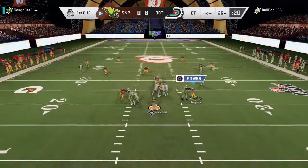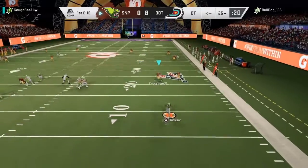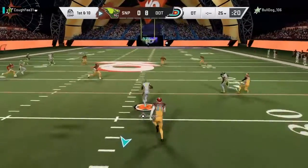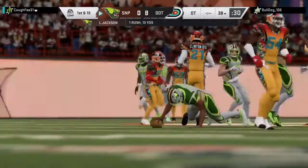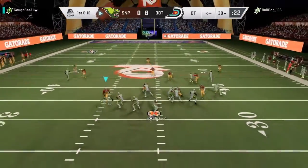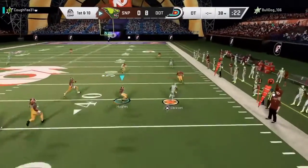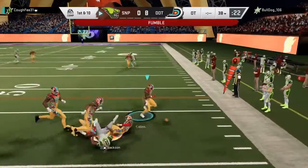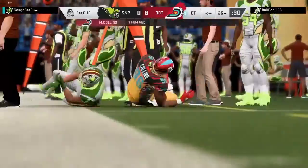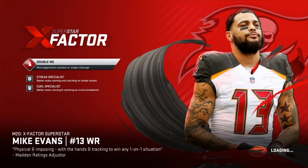On first down, Jackson's got it — now he'll move out the pocket. Avoiding the hit as he'll slide down with the first down. Here's Jackson on first and ten. Loose ball — got some breathing room. Making it look pretty. Your winners: Dodge City.